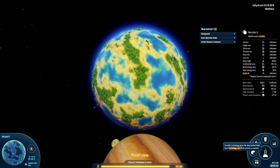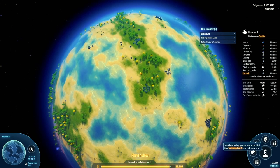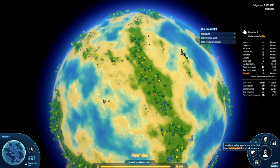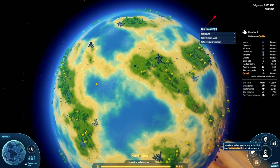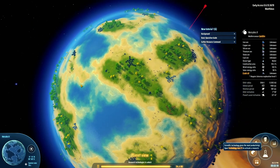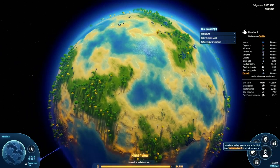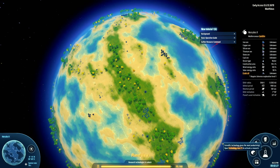First thing we're going to notice is our little starting zone is very barren of materials. We've got lots of iron and a little bit of oil, and nothing else. We're going to want to go somewhere else to start, I think. This is not a great starting zone. Let's skip forward and I'll find ourselves a good starting spot.